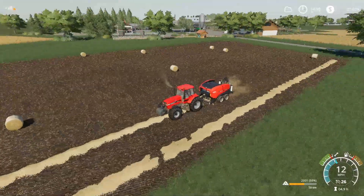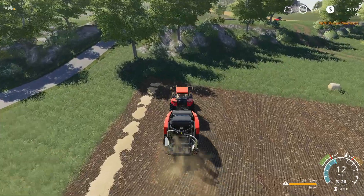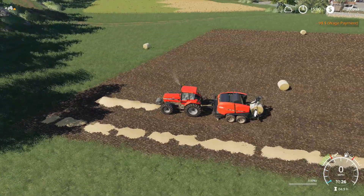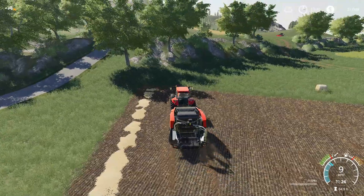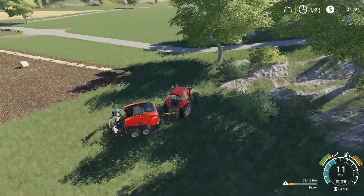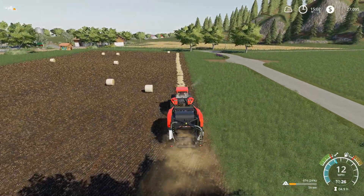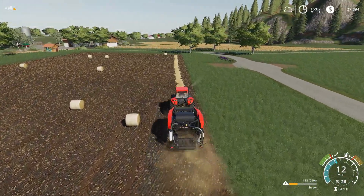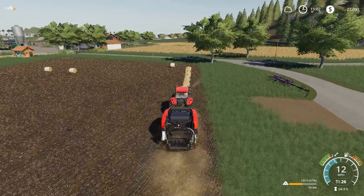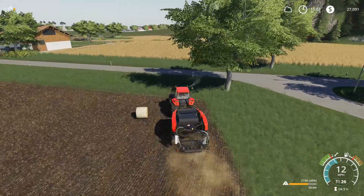We got quite a few bales from here - way more than I thought we were going to get. I thought we'd maybe get four or five. Once we bale up that other field it's going to give us even more, and we'll be set for a minute. When you make the total mixed ration you only need one straw bale, then two hay bales and one silage bale. And there we go.